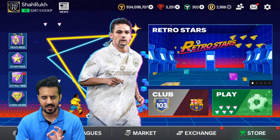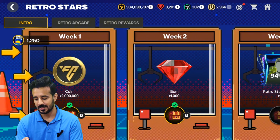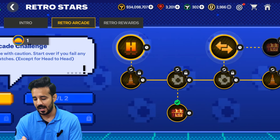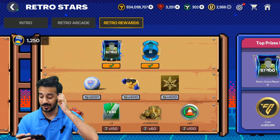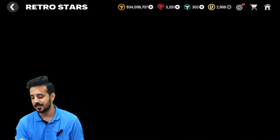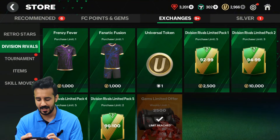Now talking about coins — making coins is not easy right now. If you play the events like the Retro Stars event, you will probably make 6 million to 10 million coins from just that event. You can get 2 million from week one alone, and there are more coins in the Retro Rewards section — around 1.5 million — so roughly 6 to 10 million coins are available for free.